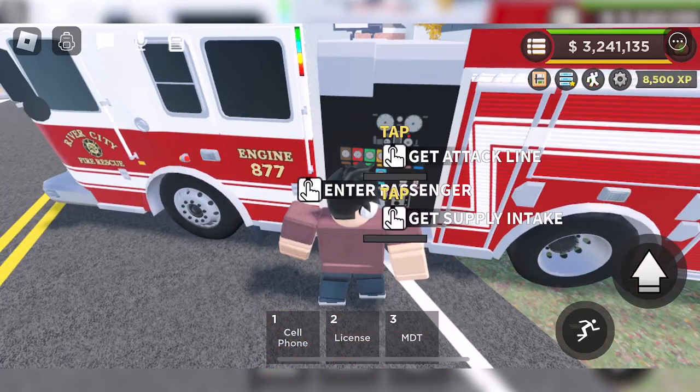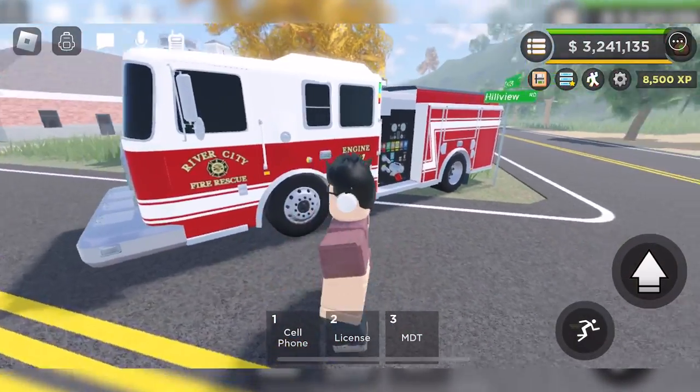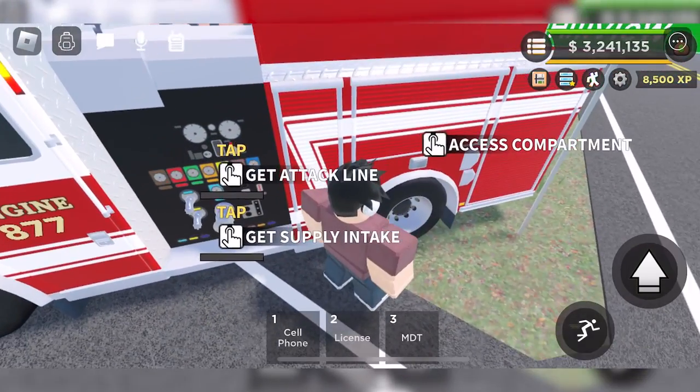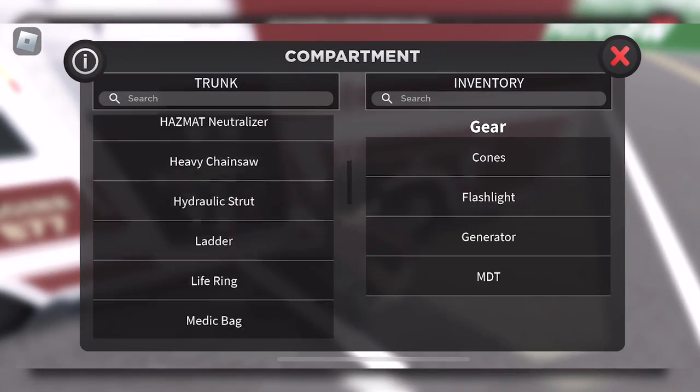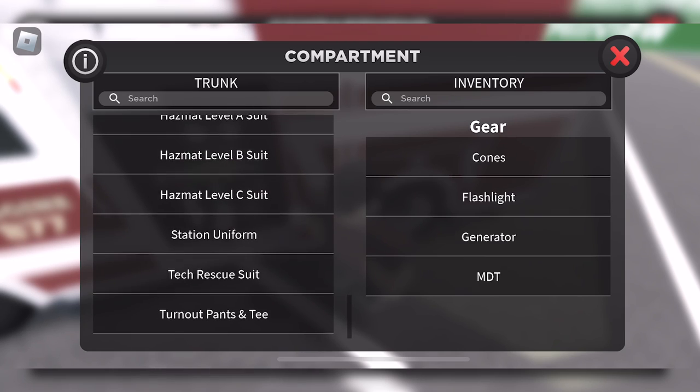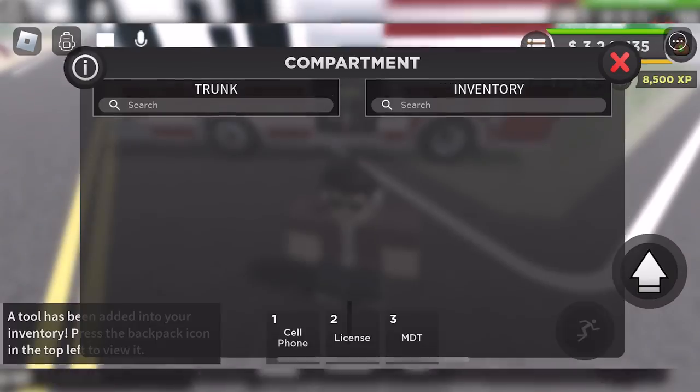It's really easy to control, easy to move around and utilize all the tools. If you go into the compartment, we've got all the tools in here — a bunch of different tools, uniforms, et cetera — everything you would have on PC.